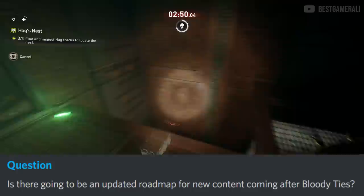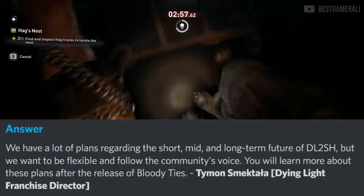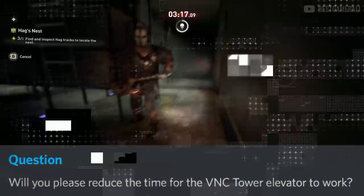Next: is there going to be an updated roadmap for new content after Bloody Ties? Timon says they have a lot of plans regarding the short, mid, and long-term future of Dying Light 2 Stay Human, but want to remain flexible and follow the community's voice. You'll learn more about the plans after Bloody Ties releases. On new skills: Timon says the skill tree is already packed, so perhaps not in the way of adding new skills, but character abilities will be developed with upcoming updates.